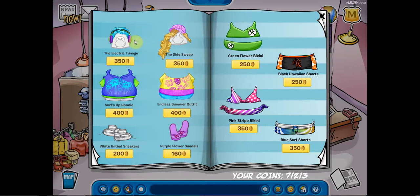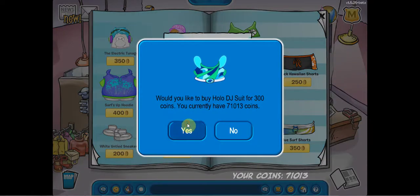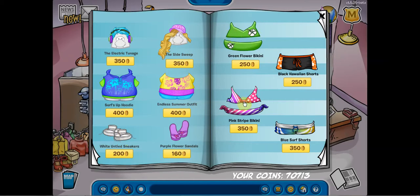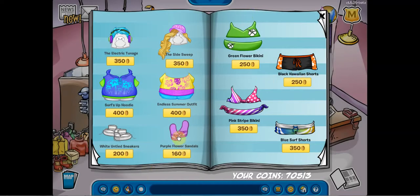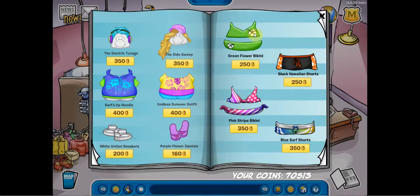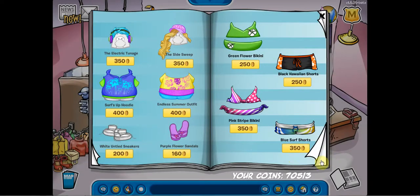We also have electric tuning surf-up hoodies — I'm just going to buy it; pause the video and read that if you want. The first secret on this page is if we click right here on this headpiece, we get the Holo headphones. And if we click right here on the surf-sup hoodie in between the little things, we get a Holo DJ suit — probably goes pretty well with the Holo headphones. The next secret is clicking in the middle of the pink striped bikini to get a straw fedora. And if we click on these purple flower sandals, we get the Fuchsia fringe. There was also another secret — if we click on the bottom flower with the green flower bikini, we get the Funk-tastic. There's so many weird names.